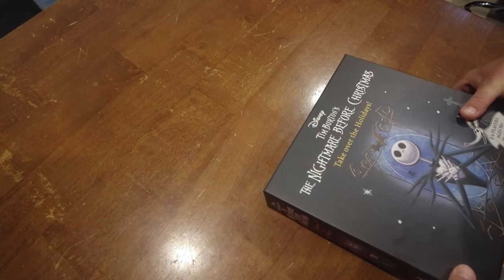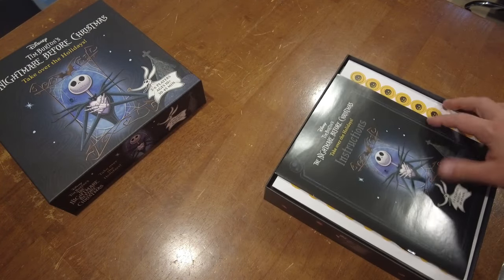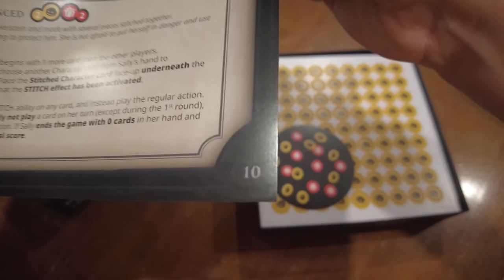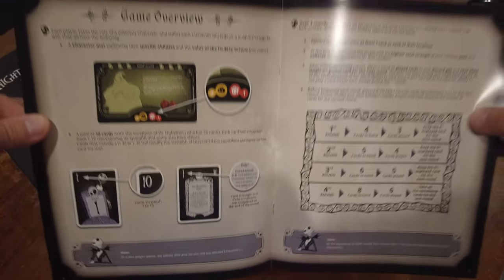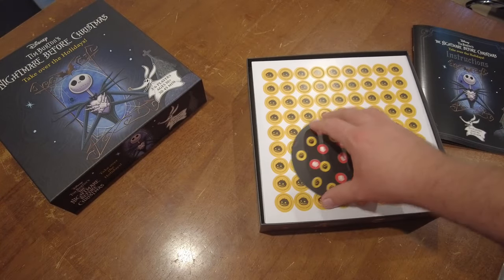All right, let's open this thing up. First things first, the rule book is a tiny one. There are only 10 pages of rules total and the rules don't actually really start until page 7, although maybe the game overview is helpful as well. Very small rule book — nothing too crazy there.